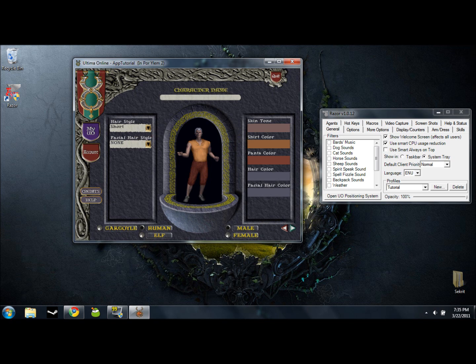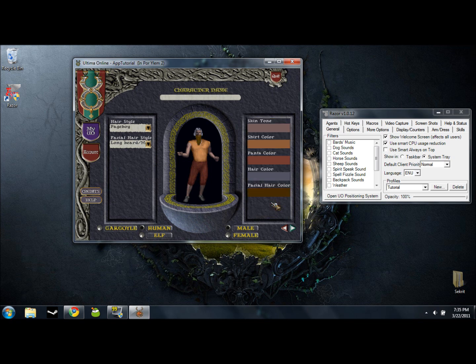Let's go ahead and make this guy. A page boy hairstyle looks pretty good — maybe a long beard and mustache. Let's go ahead and have that nice orangey-yellow color. Nothing is more intimidating than royal blue. Nice and pasty because we're playing Ultima Online. For the character name, you can choose whatever you like, within reason — no spaces, and I don't think you can have numbers. I'll do something zany like F-Tutorial.